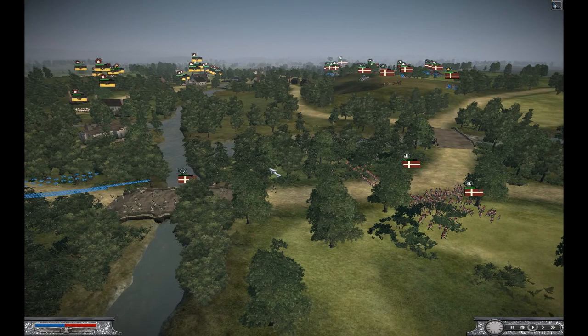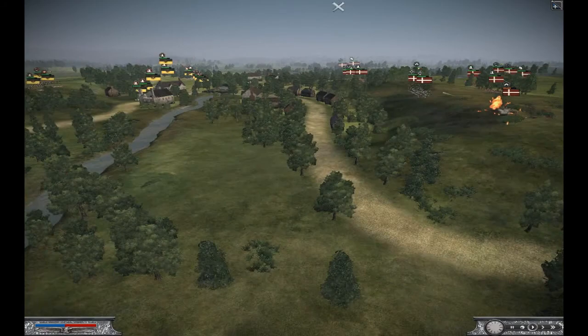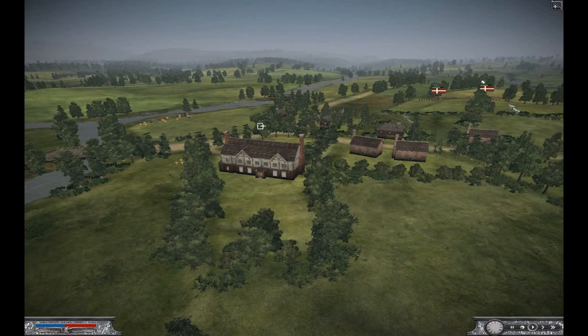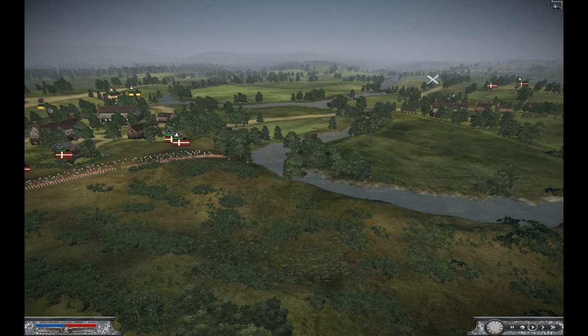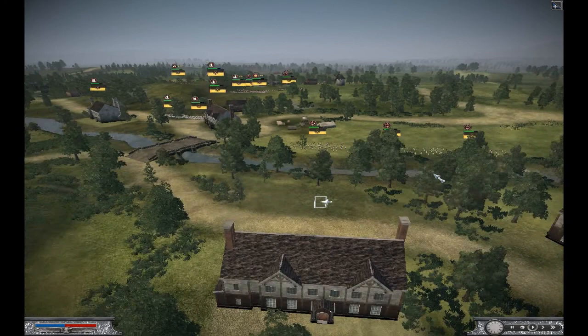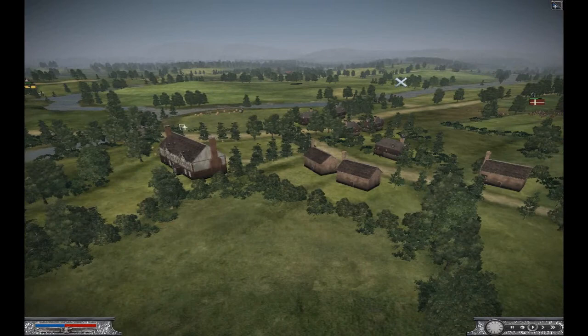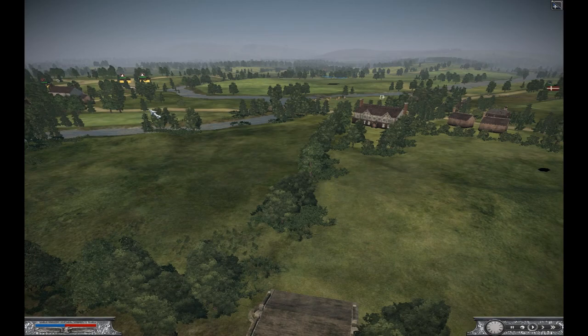Now I'm bringing them over here. This flank will sort of stay static for a while. Basically it's just to keep these guys in place while I hit them on my right hook — and my right hook is right here. Eventually I will move those over like I said before. So far he hasn't reacted to it, but he will. And there goes my cavalry crossing this bridge.